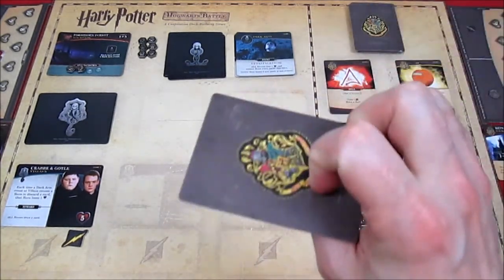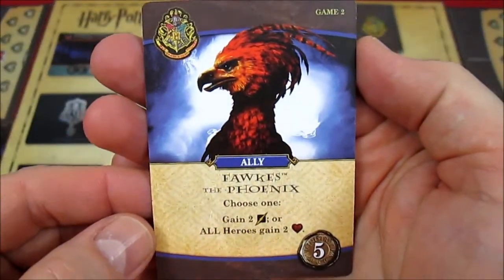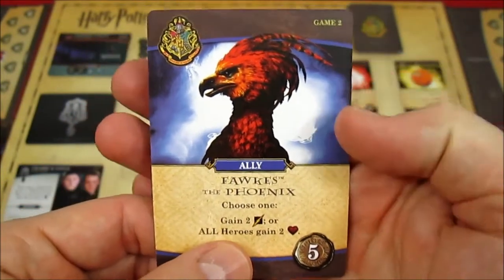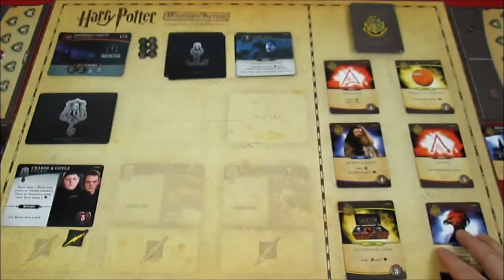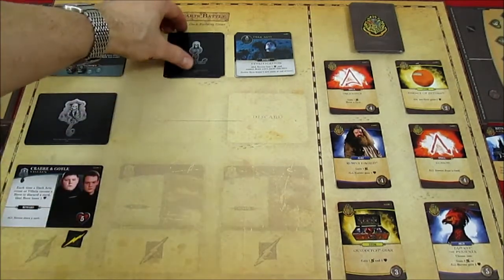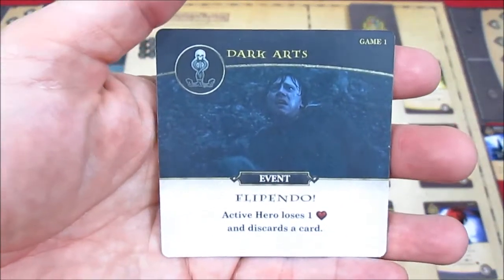Cleanup phase: Harry loses the leftover influence, all played cards go to discard, and he draws five new cards for next turn. We replace the Hogwarts card with the Phoenix: choose one — gain two attack or all heroes gain two health. That's a very powerful card.